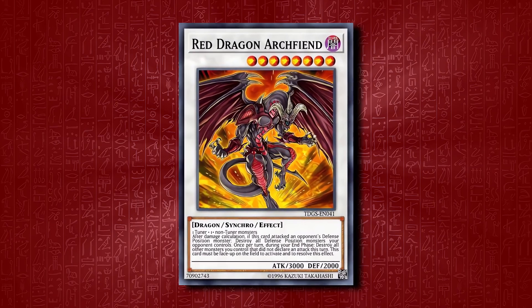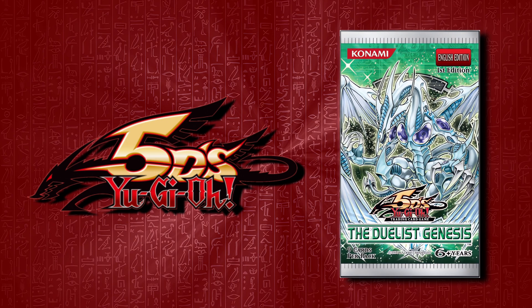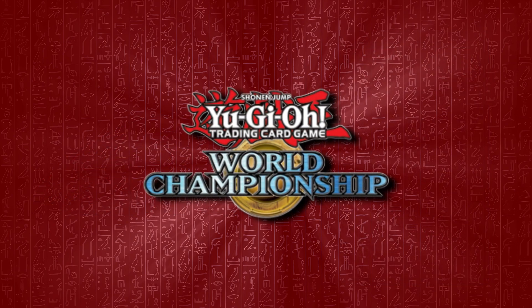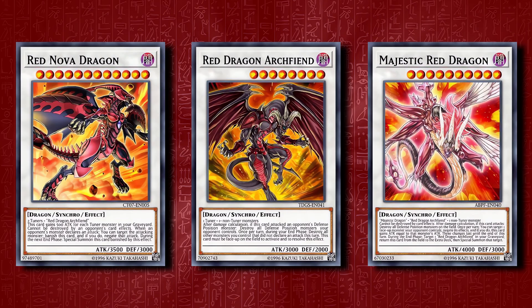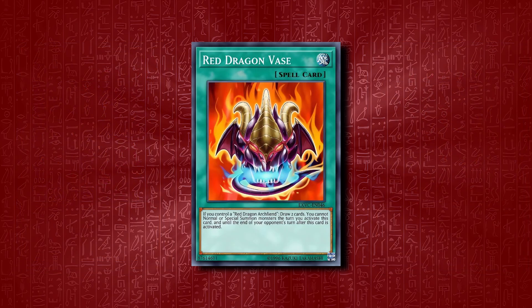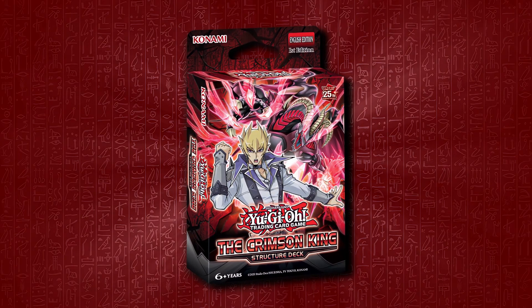Let's briefly go over what Red Dragon Archfiend is. Red Dragon Archfiend is a Synchro Dragon and the ace monster of Jack Atlas, debuting in 2008's The Duelist Genesis, which was the first set in the Yu-Gi-Oh 5D's series. It has seen rogue play at best, never really topping any major tournaments. Part of this is due to support being split between three categories: the original 5D's cards and evolutions, the 5D's manga cards, and a little bit of Arc-V support.